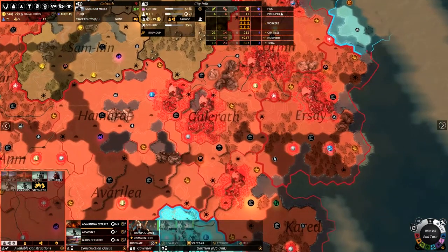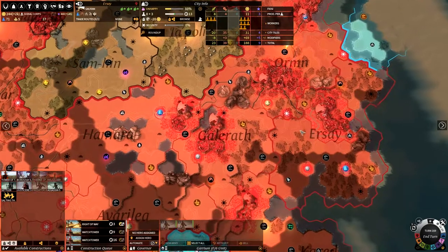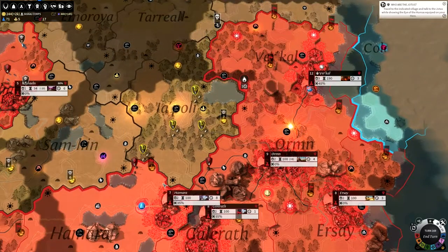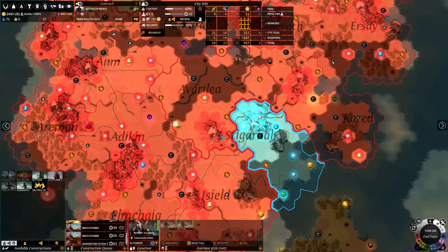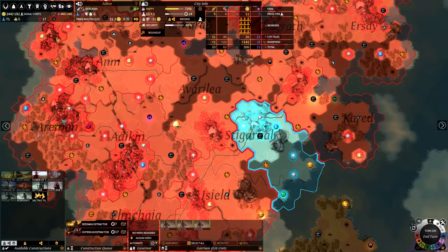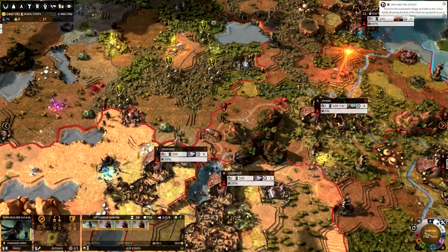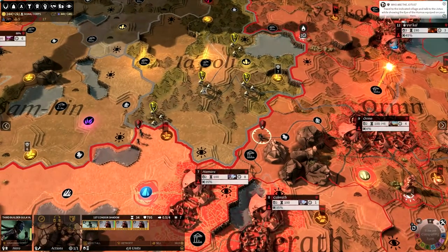I didn't build all of the dust refineries before because I had a limited amount of glass, and you can see we've already run out of it again. So any more places that can build one will have to wait. At the moment I think Ganarath is making the most dust for our empire because they have so many bonuses there. At Adakin, 300 dust is not too bad. Anyway, let's move on to the next turn and hopefully start dealing with these armies.